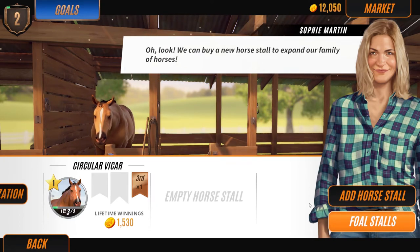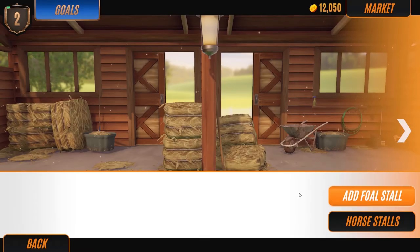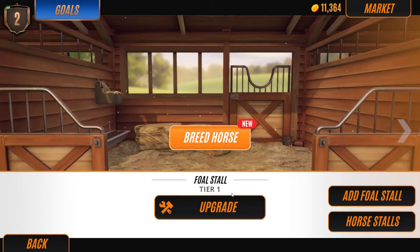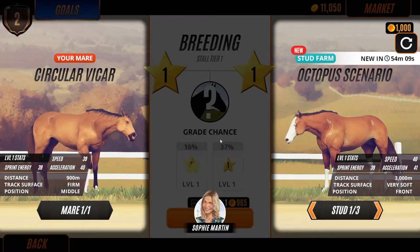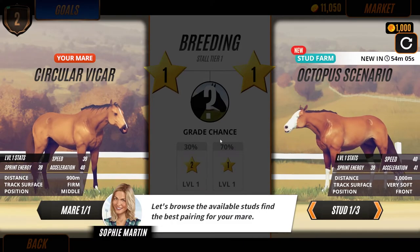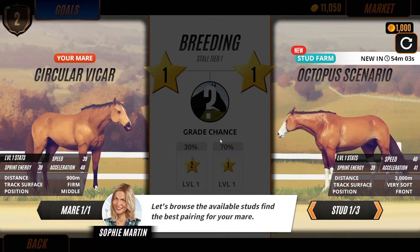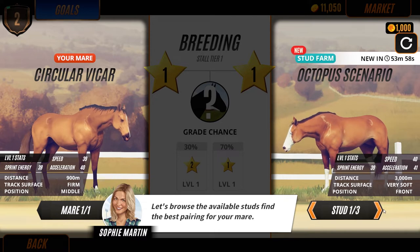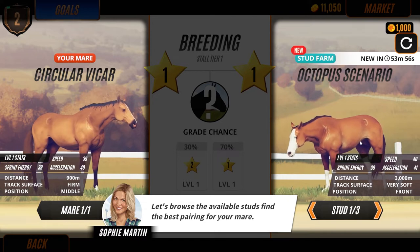We got one of those done. Let's add a foal stall for 1,000 - cool. Let's see if we could breed a horse now. Let's browse the available studs - find the best pairing for your mare.